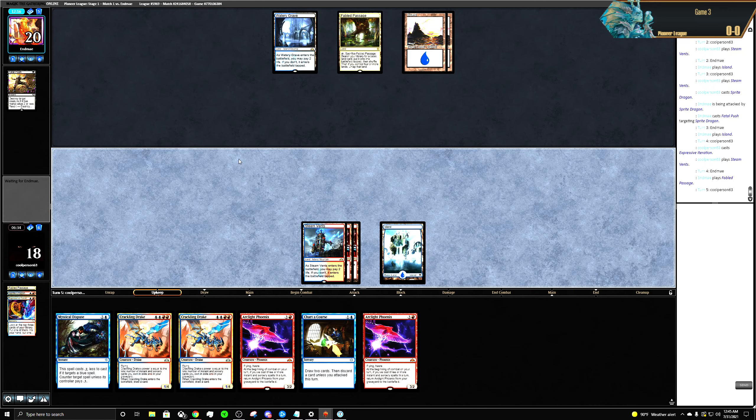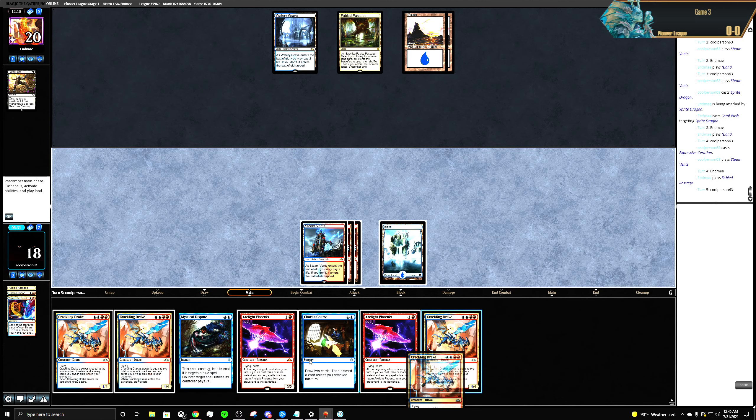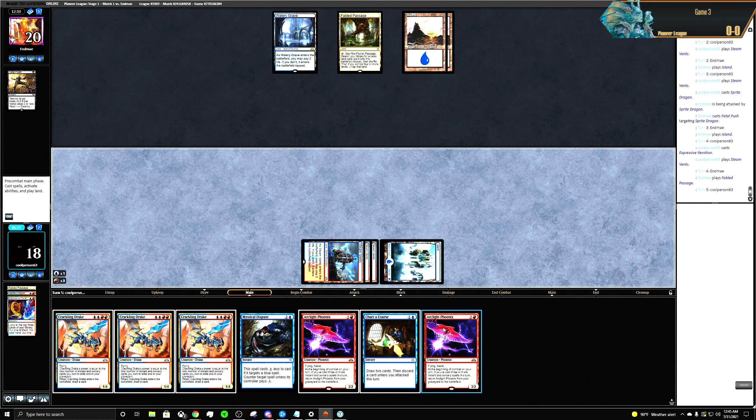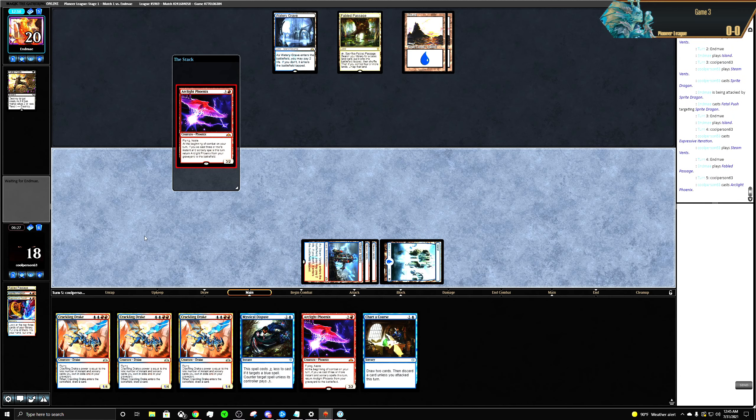What are they doing? I have all three Crackling Drakes. All these cards — red, blue — they're like Phoenix.